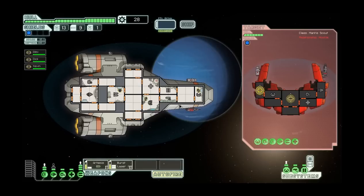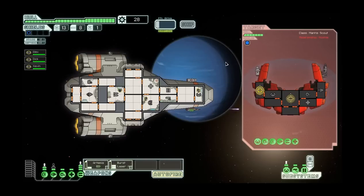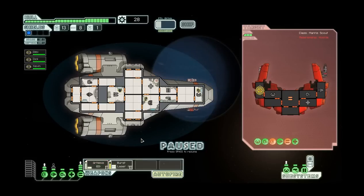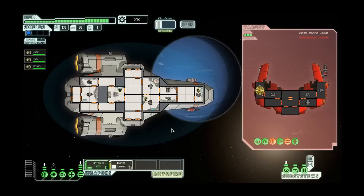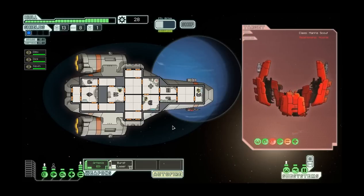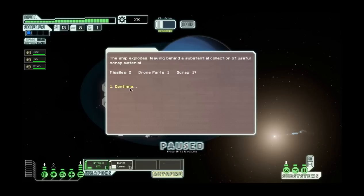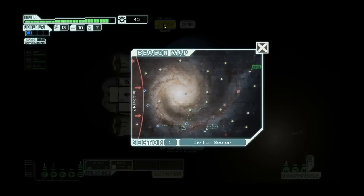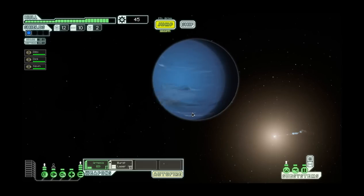There are different races in this game too. These are Mantis - they're a race in the game. Oh, see, they hit me. This is the most damage I can take because they have a missile. I'm going to take the Artemis off. Anyway, there's races: there's humans, Mantis, rock people, and Engi, which are like bionic people. And then there's Zoltan, which are people made out of pure energy.